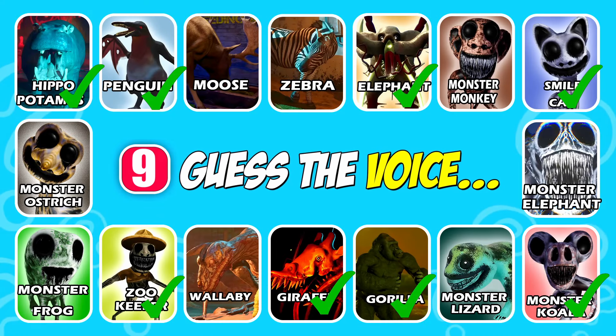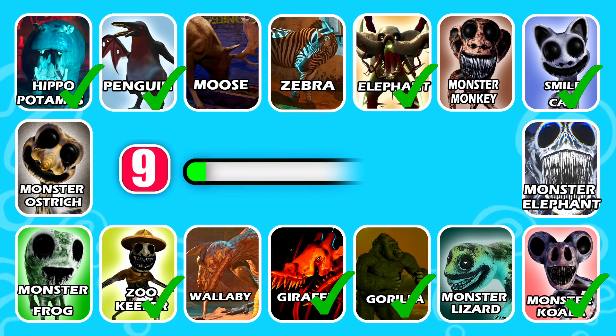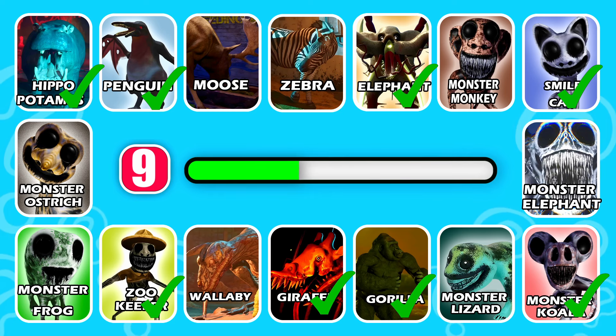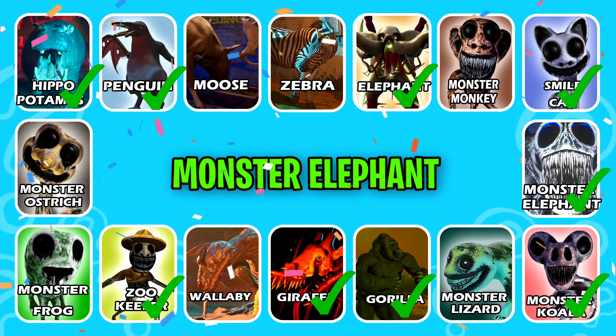Can you name the next character? Can you recognize the character? This character has a gray skin color. Brilliant answer, it's Monster Elephant.